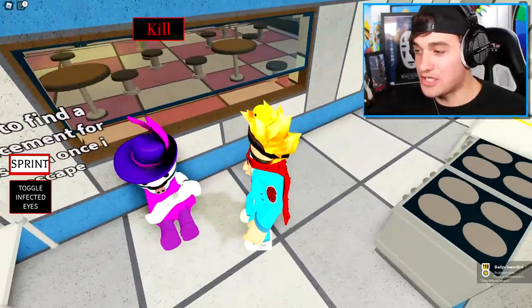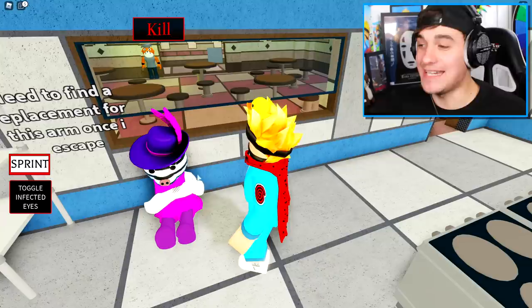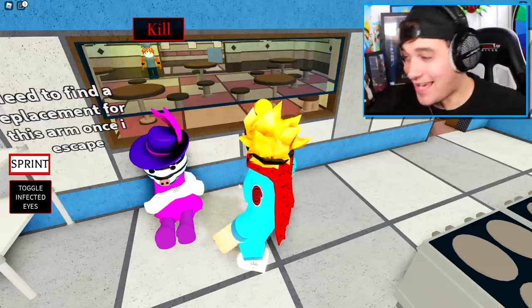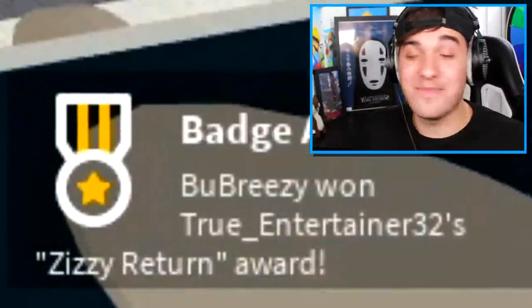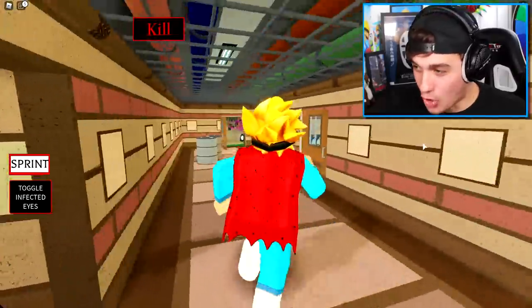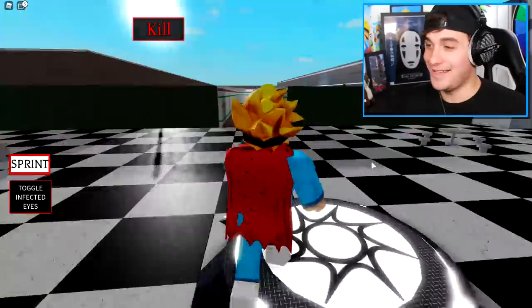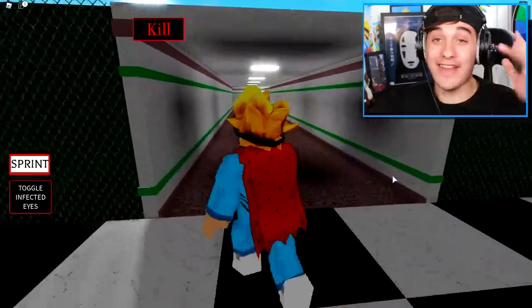Do you see anything? Right there — it looks like Zizzy is peeking out in the cafeteria. It looks like Zizzy has been here for a while, with the scratches on her arm. Even though getting close to somebody infected is a bad idea, she literally just gave me the brand new badge: 'Zizzy RP Legend.'